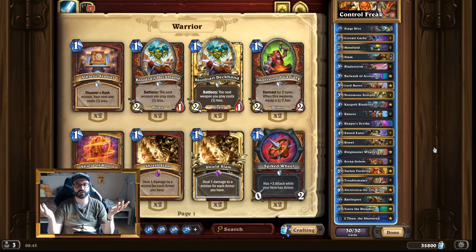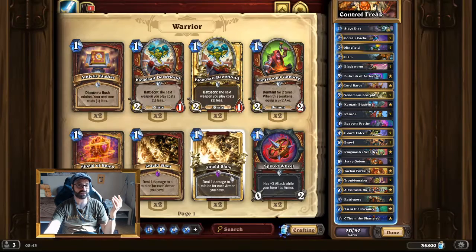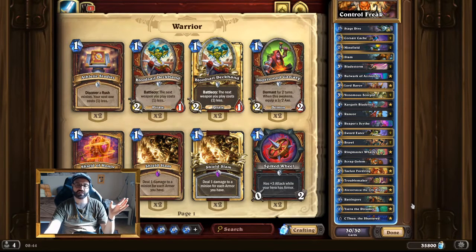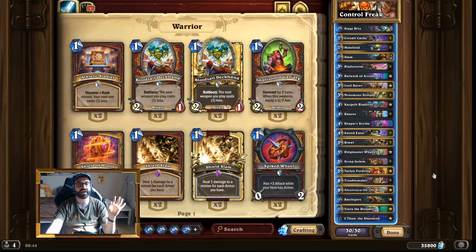What makes this Control Warrior different from other control warriors out there? The main difference is that we don't rely so much on small removal like Shield Slam. We do generate armor, but I found Shield Slam to be way too clunky. That is why we rely more on mid-game minions to remove the opposing board and try to stay alive, so we can drop the high end of our deck and win from there.